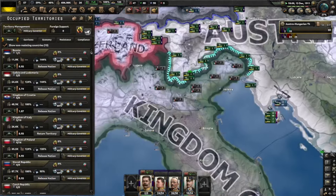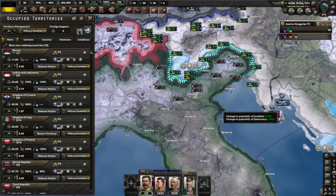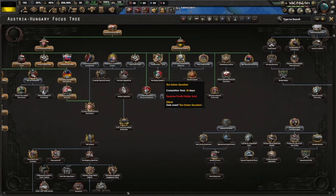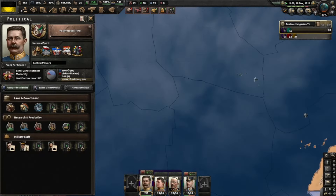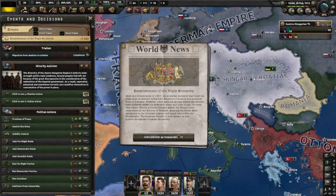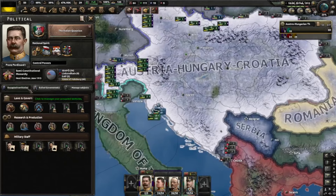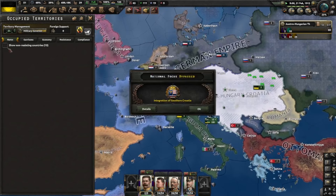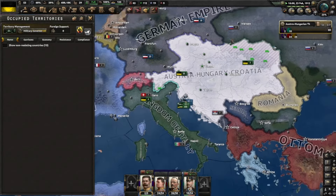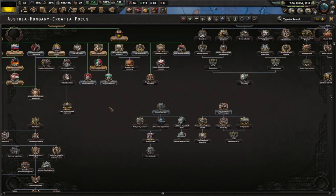Now we're getting Austria-Hungary and Croatia - so we're gonna be a triple monarchy with Croatia too. We're gonna remove the South Slav territories. Now we're going down here and finally pacifying this one province - it's so annoying. Oh, strikes - I guess you guys can have better conditions instead of strikes. Now I can finally go down here and pacify the Italian territories. Okay, here we go, Triple Monarchy - Austria-Hungary-Croatia, we're three now!